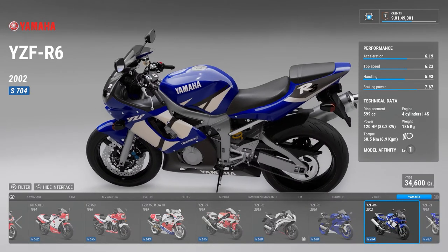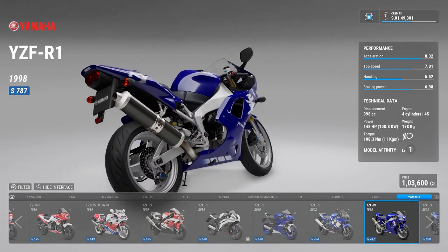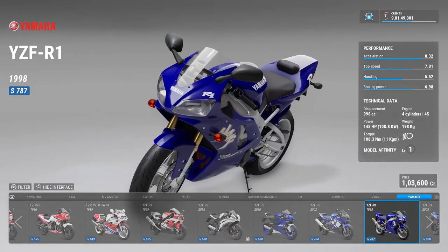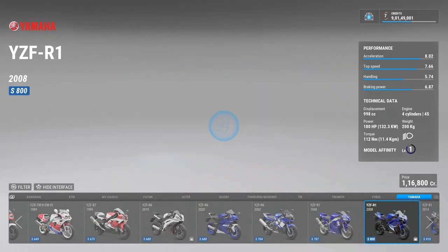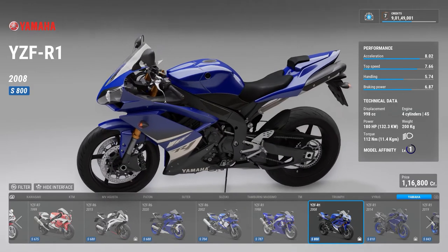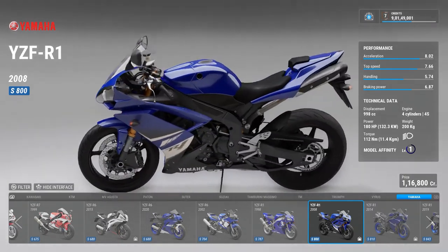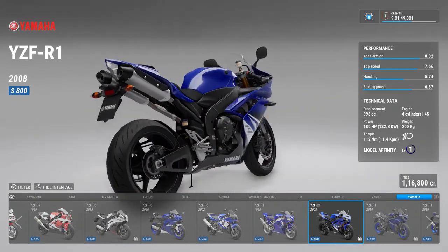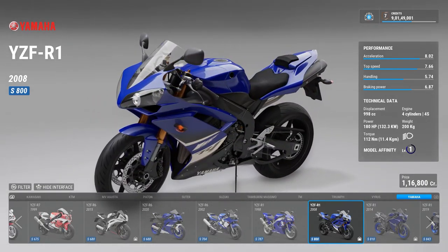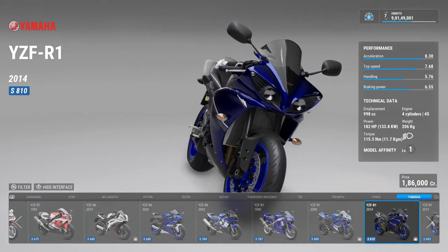This is the 2002 R6. Then there is the YZF R1 — this was the first iteration of the R1, which was in the movie Fast and the Furious. Then there is the inline-four monster that every single Indian loved — the YZF R1 production model from around 2004 to 2009, before they introduced the crossplane versions.